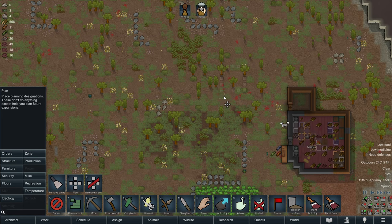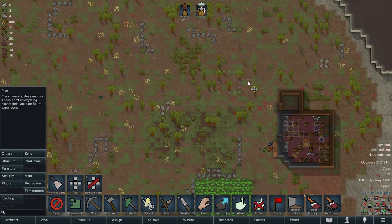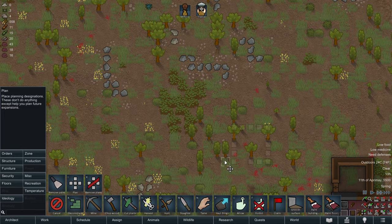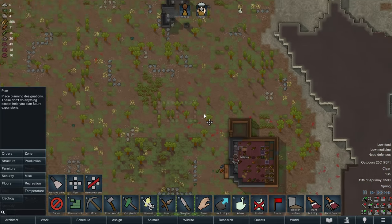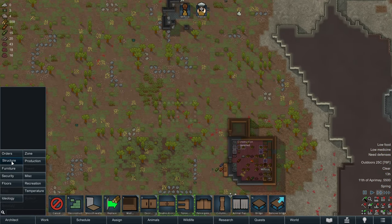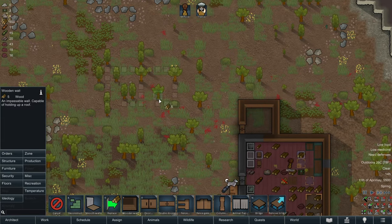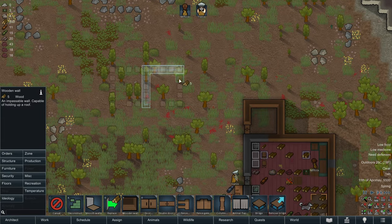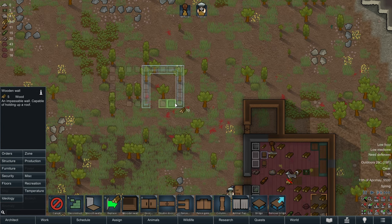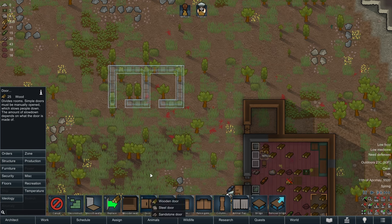Something like this will do - a three by three grid is really everything they need for the time being. We're going to go into structure and build some wood walls here to get this structure up and going. Funny, our bedrooms are actually the same size as the prison cells. Think of that what you will.